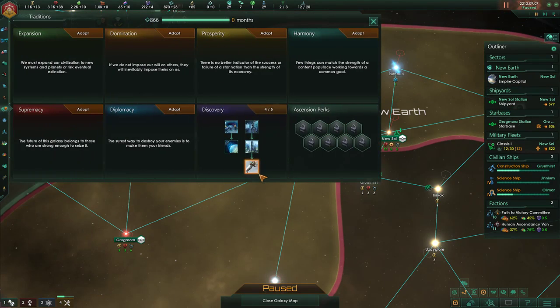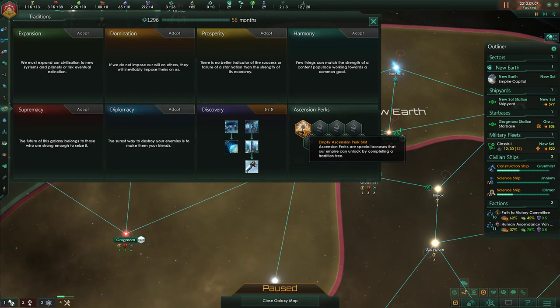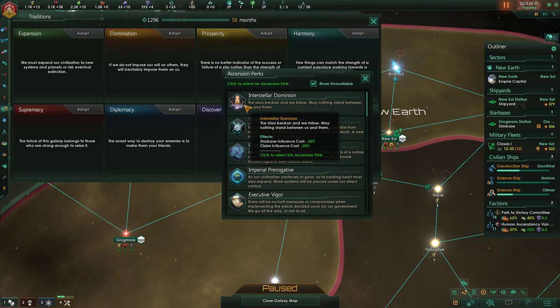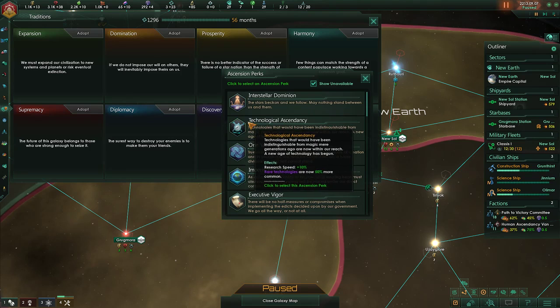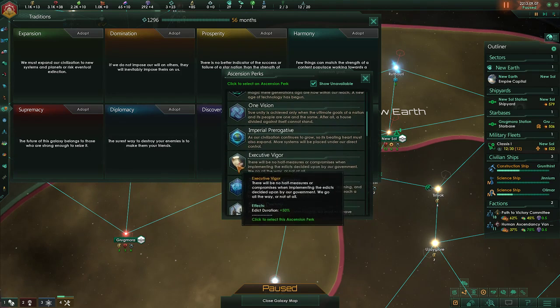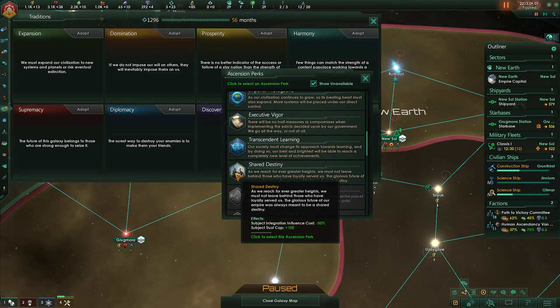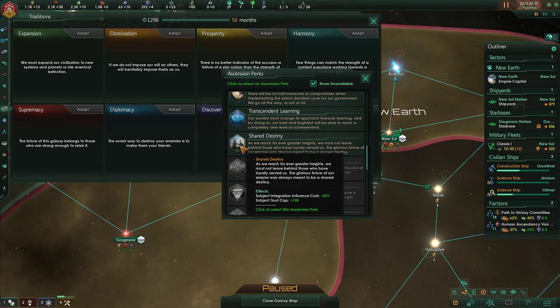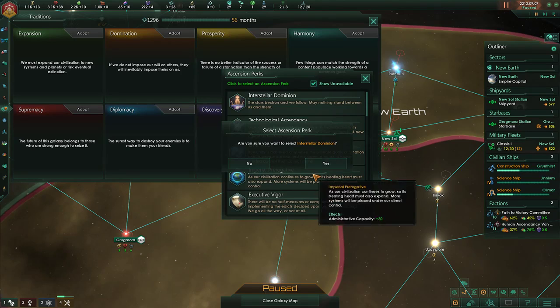New tradition. Research — have therapy produced. Now it's ascension perk time. Starbase influence cost and claim influence cost is nice — we're about to go mess them up, so that's good. Research speed and rare technologies 50% more common — we'll maybe do that one next. Edicturation, subject integration influence and subject trust cap is good. We're going with Interstellar's Dominion because I'm feeling the starbase cost now.